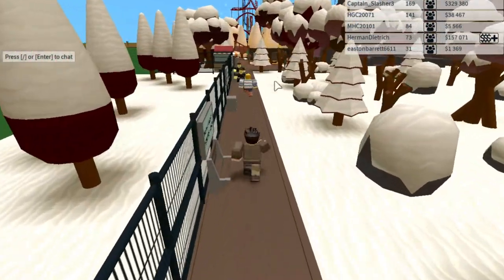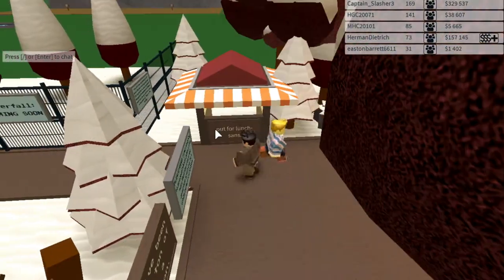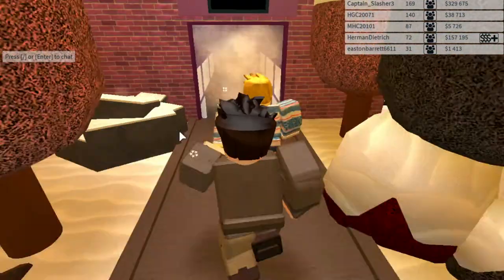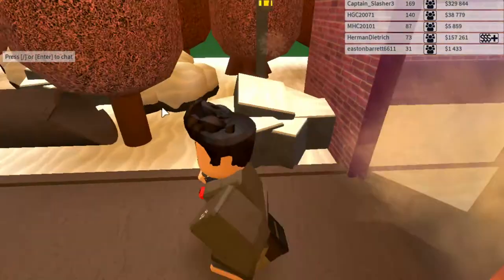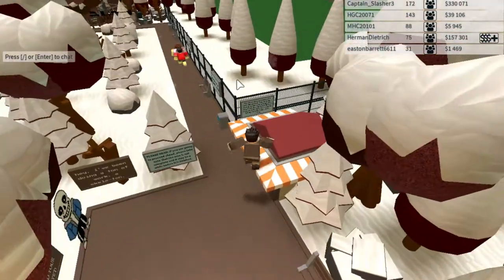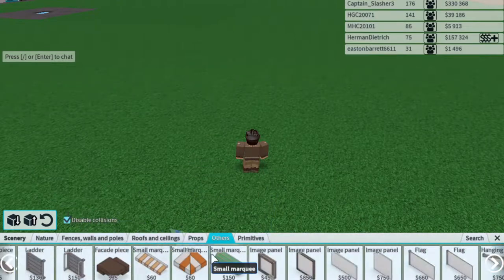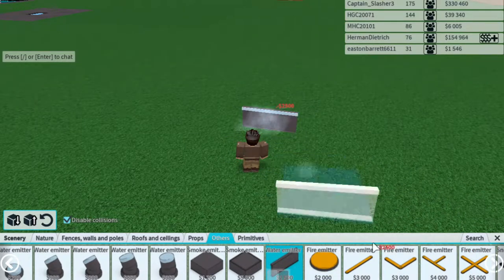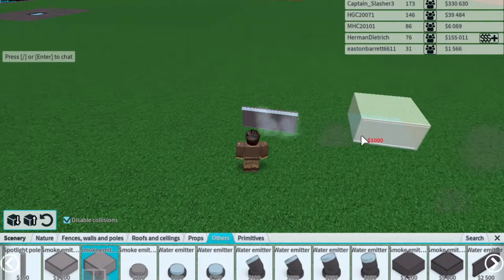This is just an example of how to do a roleplay park right, because you feel like you're actually there most of the time. If you want to do snow and don't want to purchase the snow cannons, you can use water emitters and smoke emitters instead. Snow cannons are really expensive, so I'm going to show you an example.